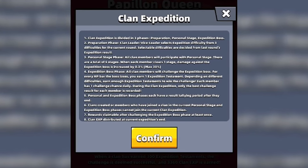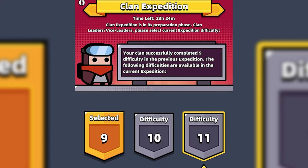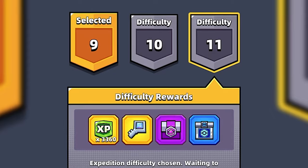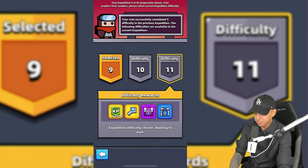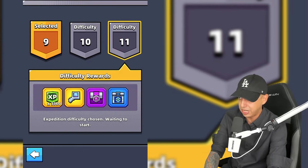Clan Expedition is a game mode in Survivor.io that is broken into three phases. The first phase is a 24-hour preparation phase where the leader or vice leader can select between three difficulties. The difficulty level currently stops at level 15, but there will be more levels in the future.